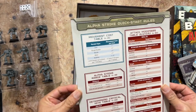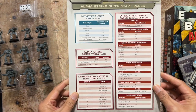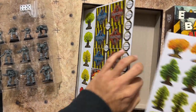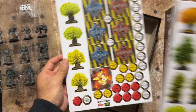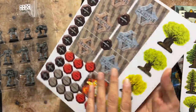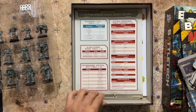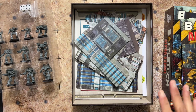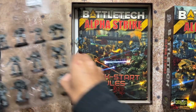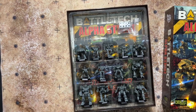You have your heavy stock Alpha Strike quick start rules — this is fantastic. It breaks down the game in an easy, digestible format. You also get trees and tokens, including status tokens and objectives. This has not been seen before in any of the starters for BattleTech, so it's a nice change. While you can use all these items for classic BattleTech, the main focus is really BattleTech Alpha Strike, and that's denoted by the terrain provided in this two-player starter.